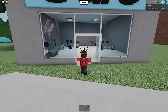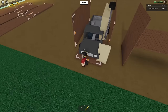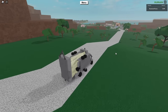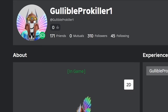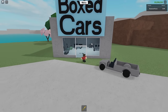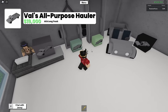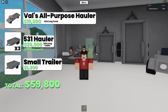This truck obviously isn't one that you can just go out and buy fully complete at boxed cars. Instead, it is made by welding a bunch of different trailers to the truck, so I'll show you exactly where to place each spawner to make it all weld right. Now with vehicle welding like this, it can take a very, very long time to actually find where everything will weld right, so these truck spawner placements were actually found by my good friend Spencer, aka GullibleProKiller1 — so huge shout out to him. Now before you start building the spawner, you'll need to make sure you have all of the required materials on your base. You'll need a long truck, also known as a Val's all-purpose hauler, three long trailers, also known as 531 haulers, and you'll also need one small trailer.